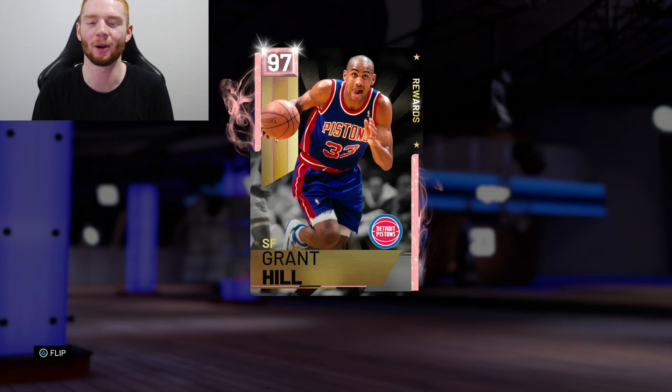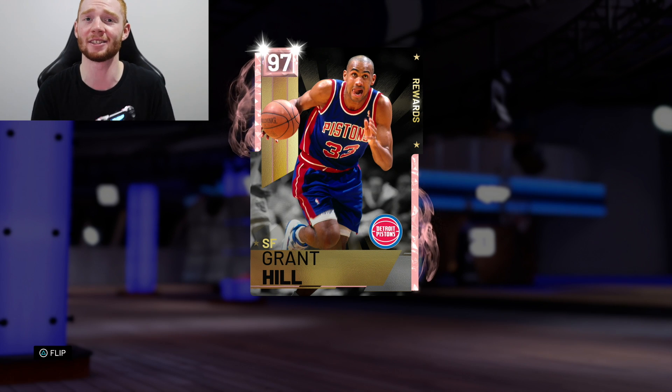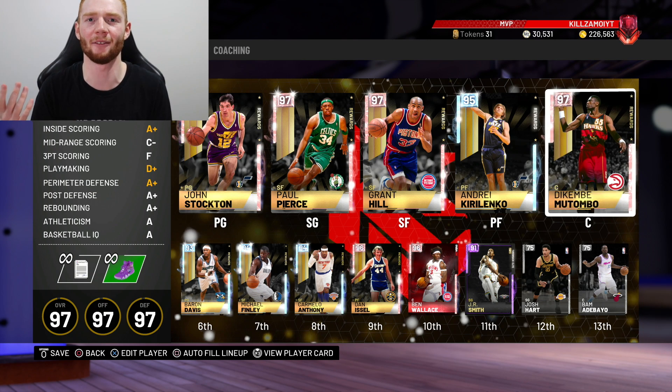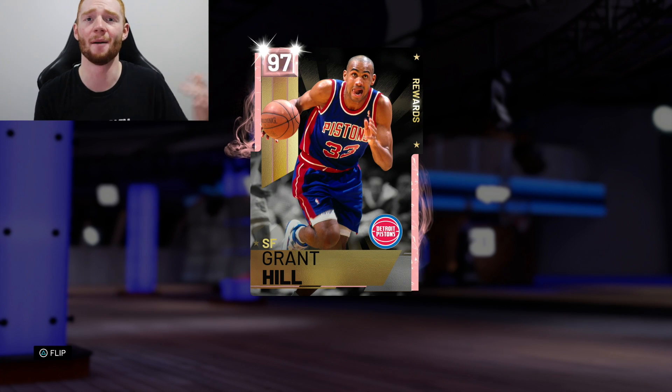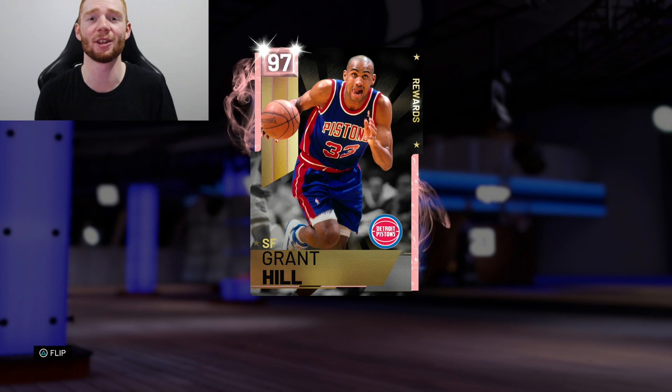It really does come down to personal preference as to which one you want to get, but I think for about 70 percent of people this Grant Hill is the best option. You really can't go wrong with Paul Pierce or Dikembe either — those are my other favorites. I can't say anything about Tim Duncan yet since I don't have him. This card is an absolute monster and I do recommend him — he definitely won't disappoint. Make sure to smash that like button, follow my Twitch for daily gameplays, and subscribe if you're new!